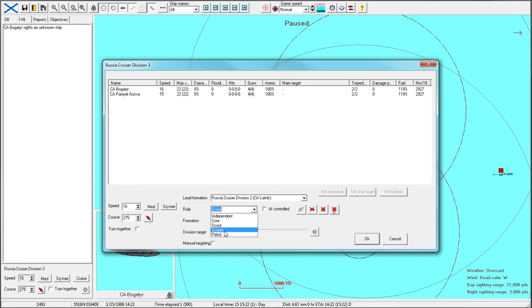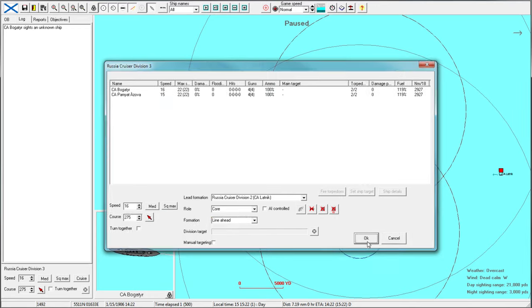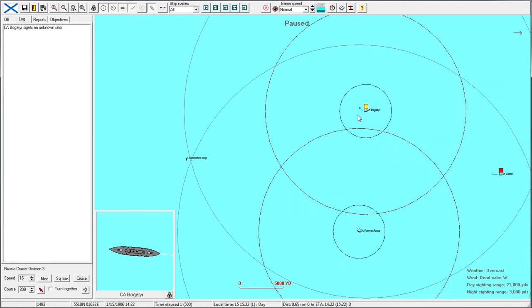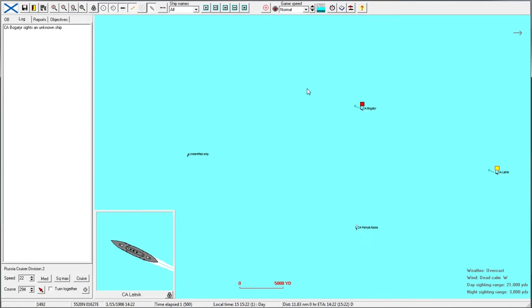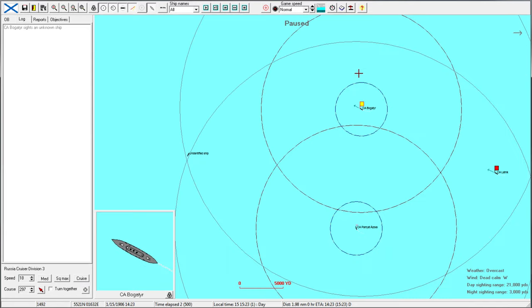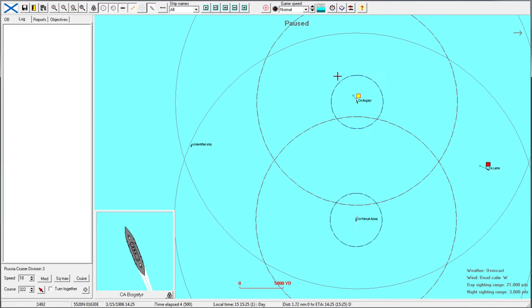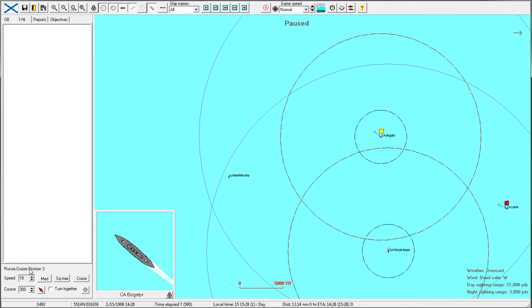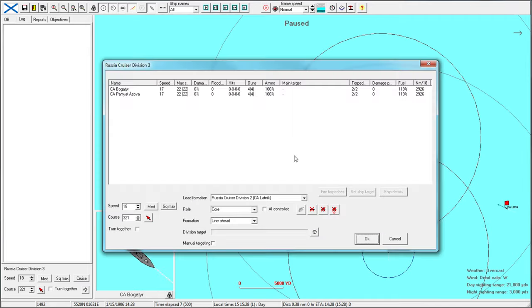Let's change them to core and put them into line ahead formation, so they will be the core group of the flag commander. Let's get everyone to go squad max, maybe speed 18 just so that Lotnik can catch up. We are on the correct side for the win — that's the good news. The Pamyat Azova, which is the class namesake, has responded into the line ahead formation.